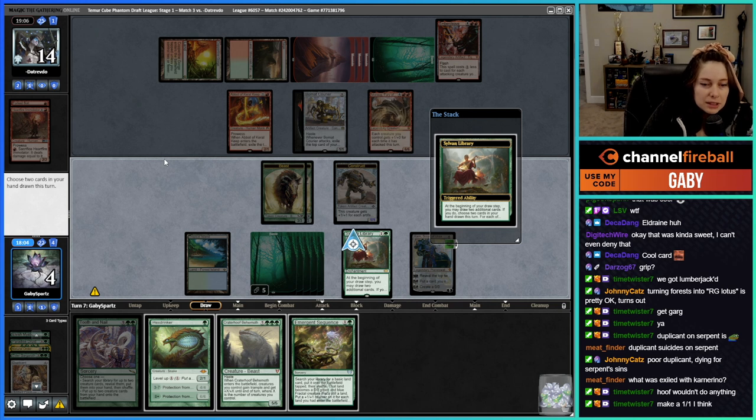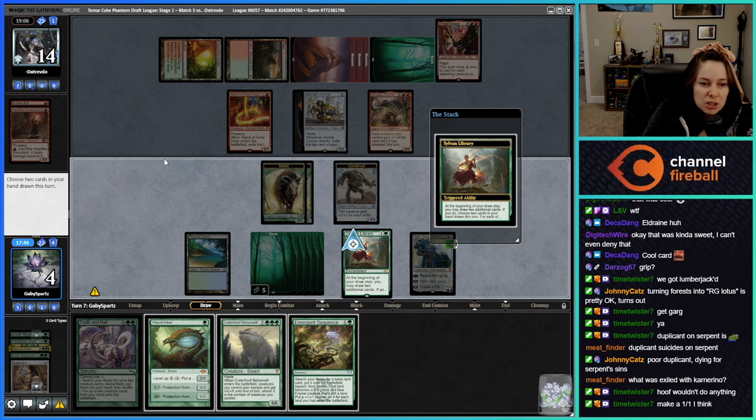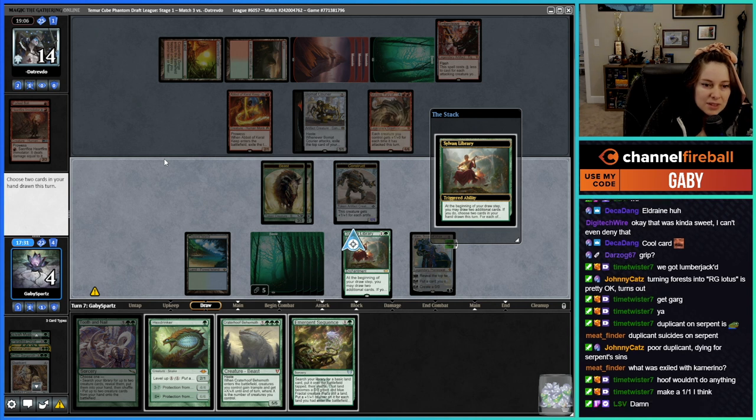There's a Hoof! So I can't put it in play — I need seven mana. Oh, maybe with Karn. No — because Hexdrinker and Emergent Sequence are gonna be on top of my deck, so I can't hit the land off of Karn. I needed a mana creature or something.